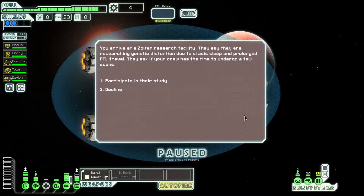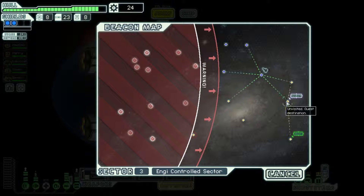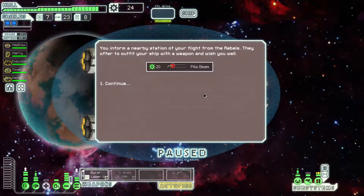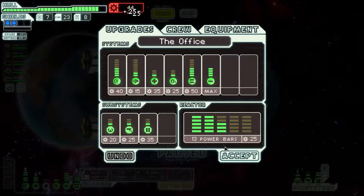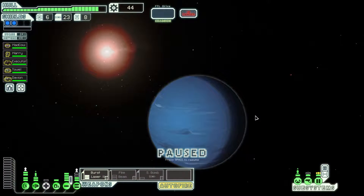You approach a Zoltan Research Facility. They say they're researching genetic distortion. I know this one - this is part two of the crystal ship. Participate in their study - that one's pretty much always good. Sometimes it can be pirates, but most of the time it is just Zoltan Research. Free pike beam! Pike beam is really good.